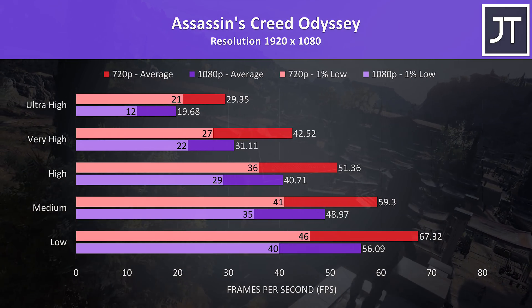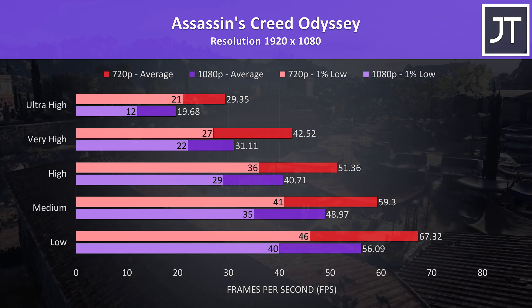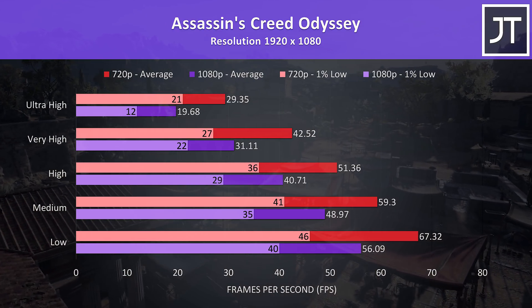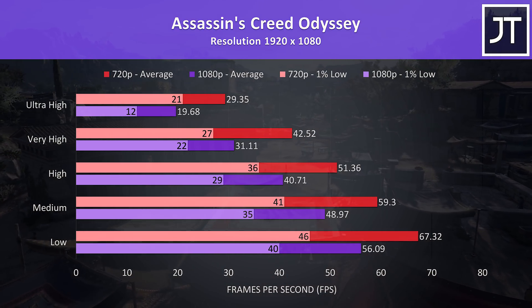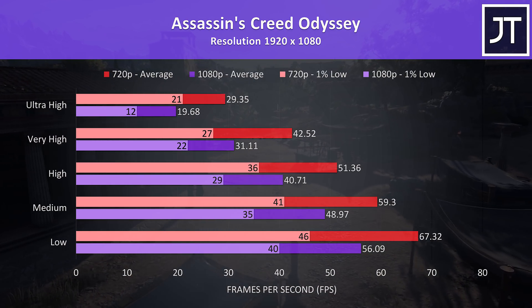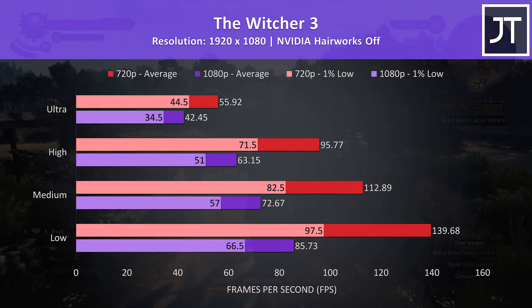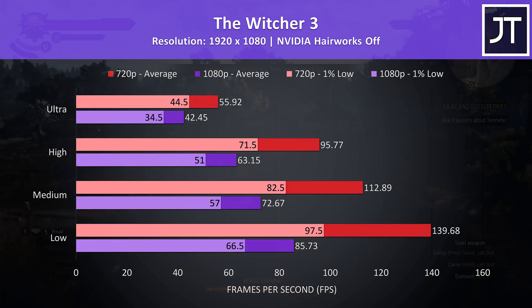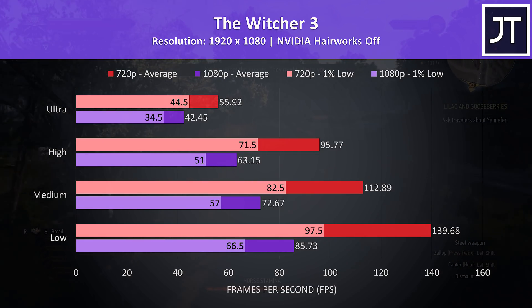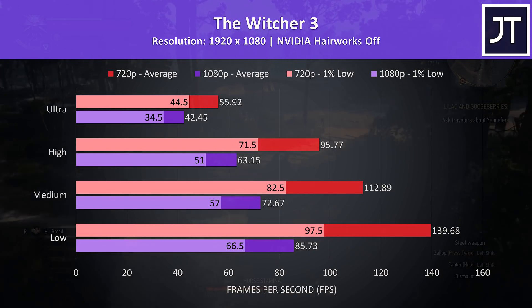Assassin's Creed Odyssey was also tested with the game's benchmark. 1080p couldn't hit 60 FPS even at minimum settings, while medium was just under it at 720p — fair improvements are seen at 720p but not as big as some of the other titles tested. The Witcher 3 was running above 60 FPS with high settings at 1080p, much better than expected. I don't think stepping up to ultra gives that much extra eye candy, so might as well stick to 1080p high instead of worse performance at 720p ultra.